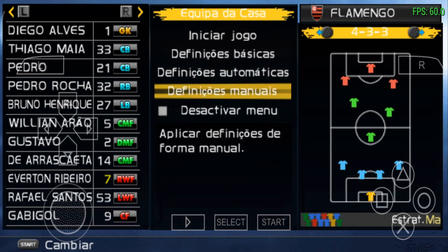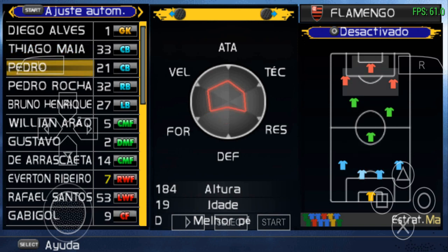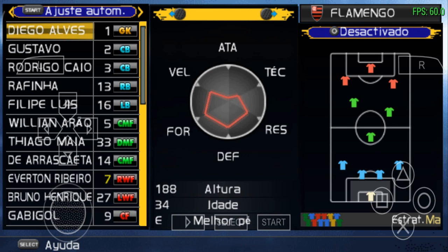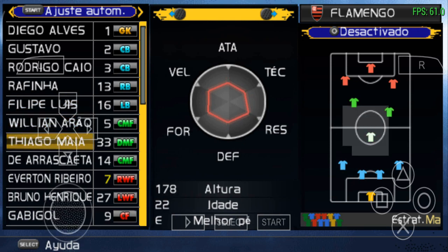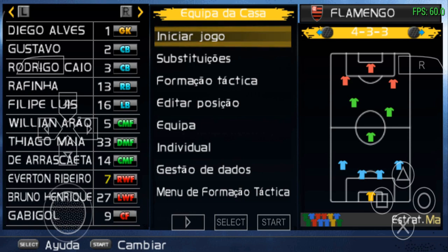Vamos dar uma olhada agora nas equipes, que estão devidamente atualizadas. Aqui: Thiago Maia — só está um pouco errado as posições, porque o Pedro está de zagueiro e Thiago Maia também. Mas vamos arrumar rapidamente. A escalação do Flamengo: Diego Alves, Gustavo Henrique, Rodrigo Caio, Rafinha, Felipe Luiz, William, Arão, Thiago Maia, De Arrascaeta, Everton Ribeiro, Bruno Henrique e Gabigol. Está basicamente parcialmente atualizado — ainda tem o Rafinha, que já saiu, mas de resto está tudo ok.